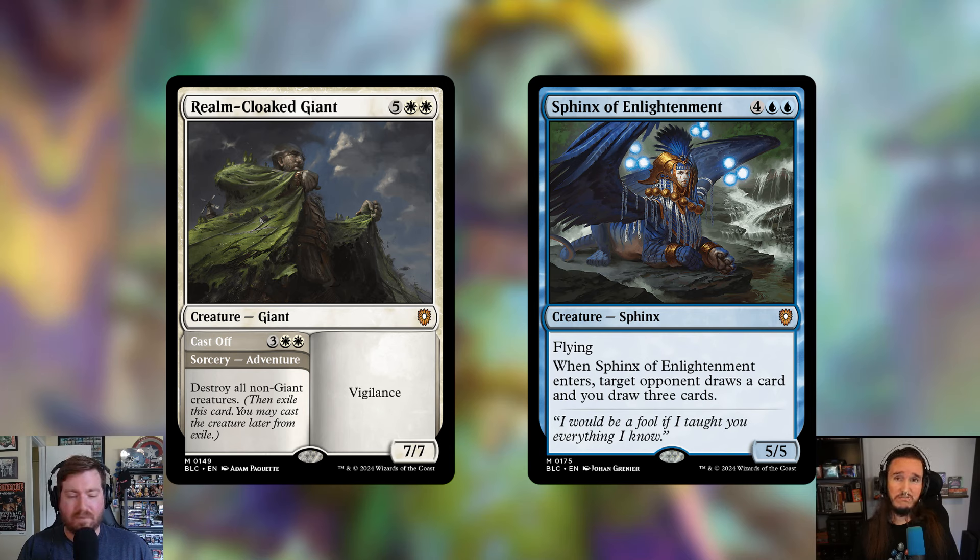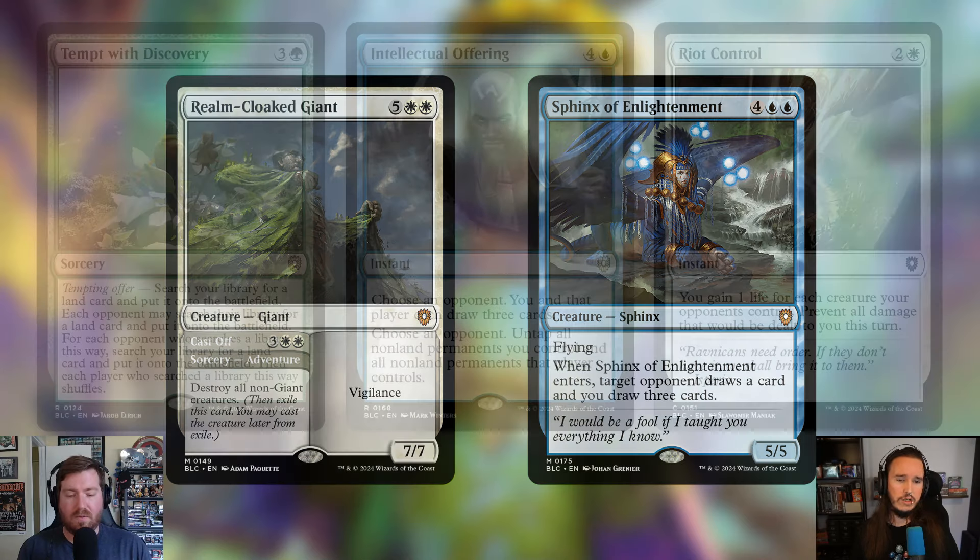Cutting Sphinx of Enlightenment — four and two blue for a 5/5 Sphinx with flying. When it enters the battlefield, target opponent draws a card and you draw three cards. That's good, but it's ultimately a one-time effect with no way to flicker or bounce it. We've added a lot of cards that generate continuous card draw, so this was a pretty easy cut.